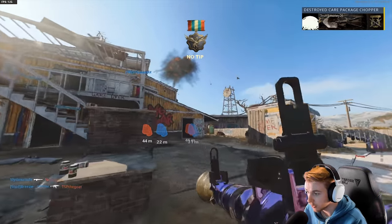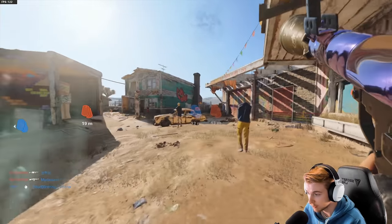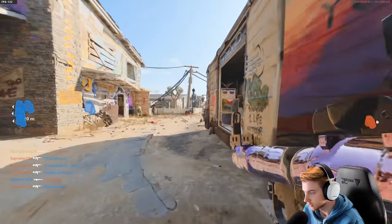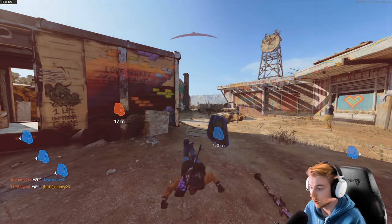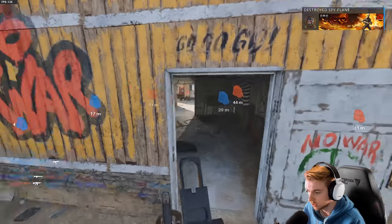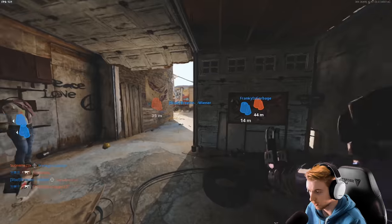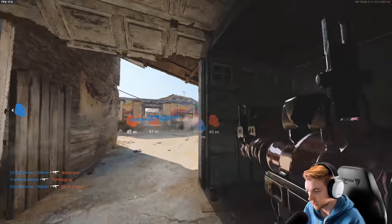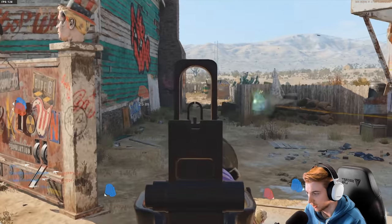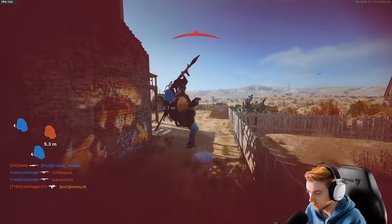Got an aerial kill — the easiest aerials to take down are care package helicopters and attack choppers. That's another kill. I wouldn't have stepped into that. I didn't do hardcore when grinding my challenges originally — I figured I'd be dying so often it wouldn't be worth it, since Flak Jacket still makes it take multiple rockets to kill somebody even in hardcore. But it seems like it's way easier than I expected.